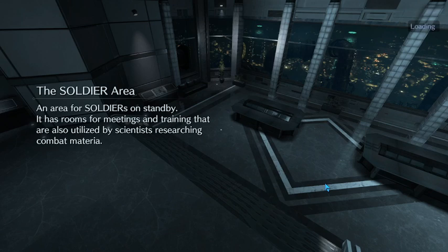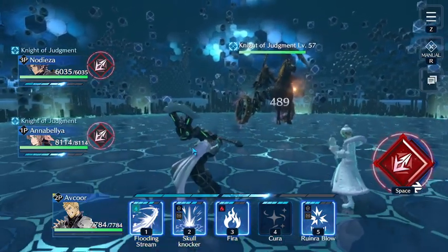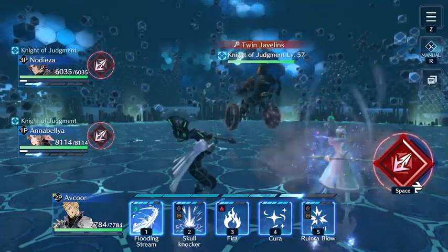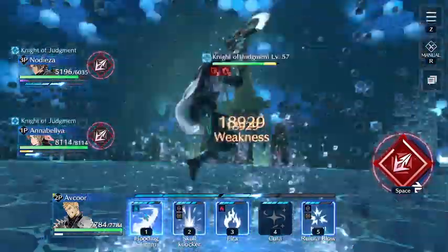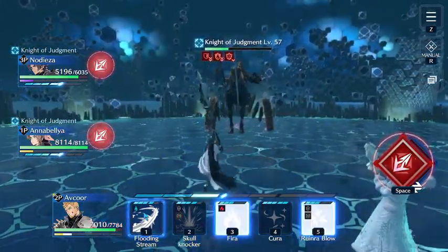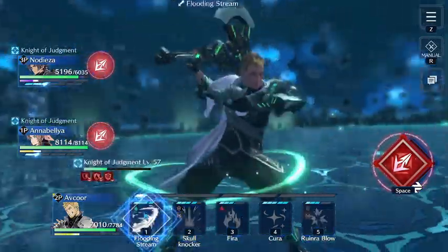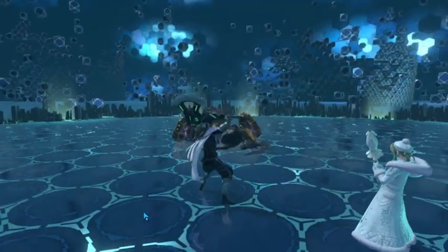I really do want to spend more on this banner — I do want the extra costume. When we see the Cloud, Zack, and Sephiroth banner, I'll decide then, because I'm really satisfied with this banner. Here they're not as strong as the team we had before, so we're just ripping apart. Zack's weapon gets it done as far as water damage goes. It's such a great weapon that I think it's going to stand the test of time, because it's just doing everything he needs it to do.